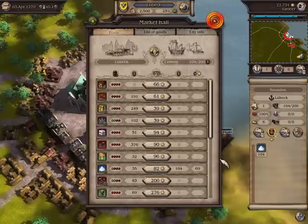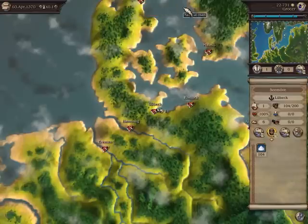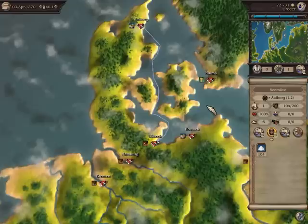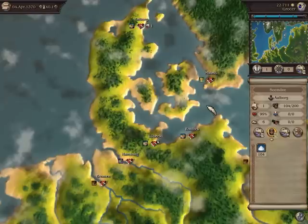I close the trade window and click on the button that lets me leave the city. The chart is displayed and the convoy is still selected. I now send it off to Arborg, as meat is produced there and preserved with salt — of course there are no refrigerators. Use the space bar to speed up the flow of time. As soon as my convoy has arrived, I can enter the city by clicking on it.